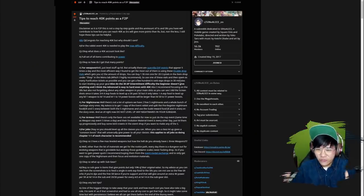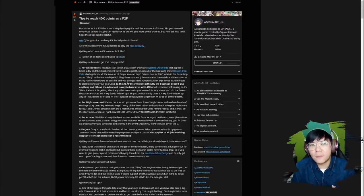He posted this really interesting post, which is similar to the title of this video. I realized that the gorilla event is hours away, so I decided to sleep and do it today. So here I am back at it again with another Sino Ellis video. Today we're going to talk about tips to reach 40,000 points as free-to-play players.